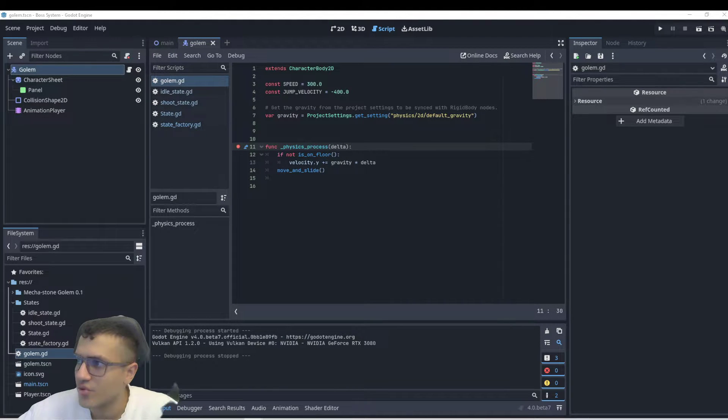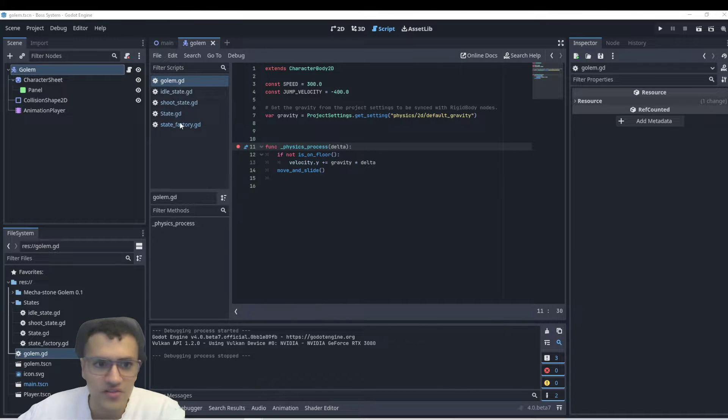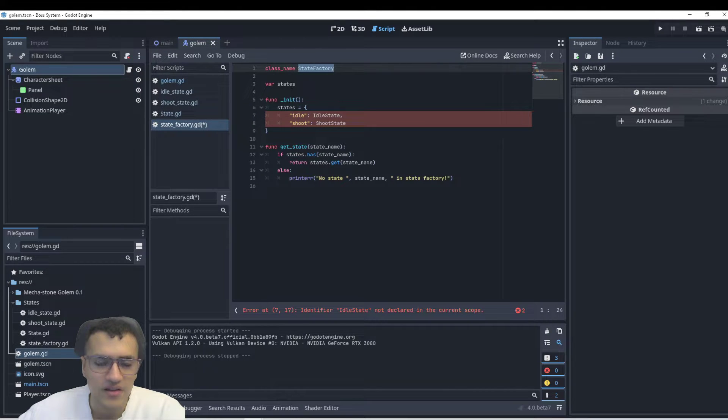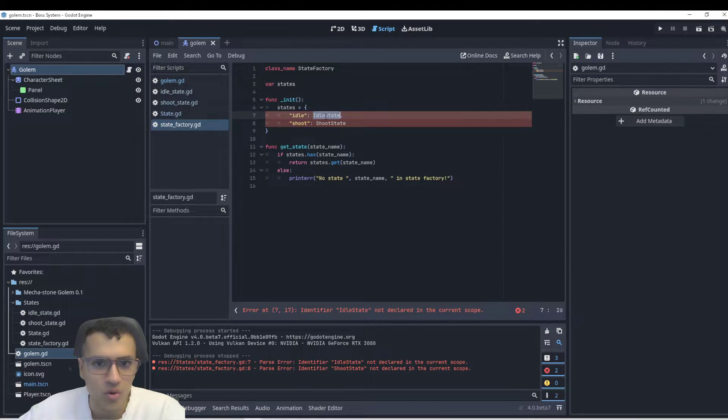Next we're going to add a state factory. In the state factory, we're going to have it hold all the states we have — the idle state class and its string name. If we want to call that class we get it by calling that string, so 'idle' is like lowercase 'idle', et cetera. It's a class called StateFactory, and we'll just print 'no state' if there is no state so we don't get errors.